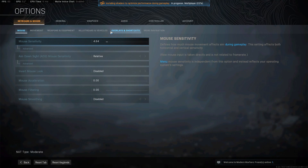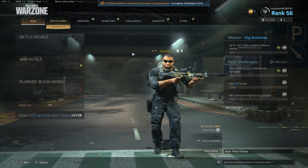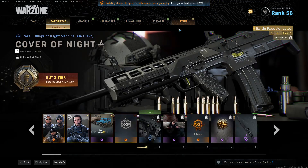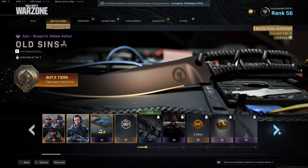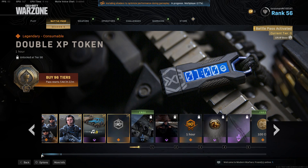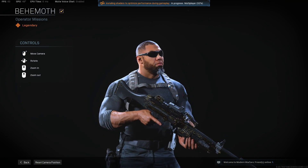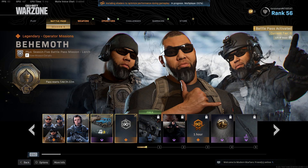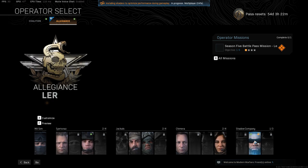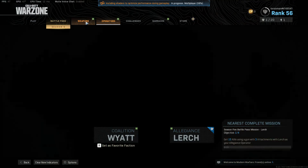So this is a new season. We have a new character from the battle pass — you can get this from the battle pass, guys. I have to grind to level 100. So we have the first operator, the new guy. You can see him in the operator section. I got him already. His name is Lurch, yeah — this guy from Allegiance.